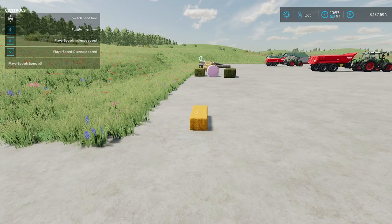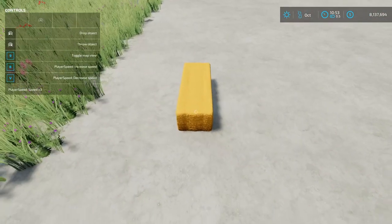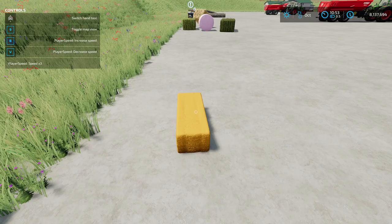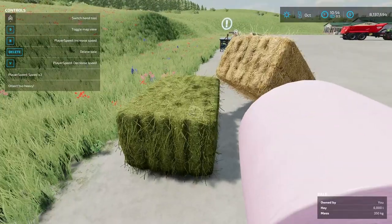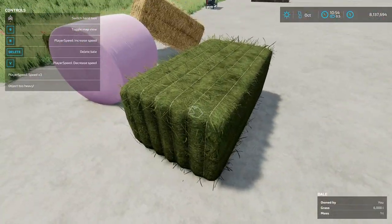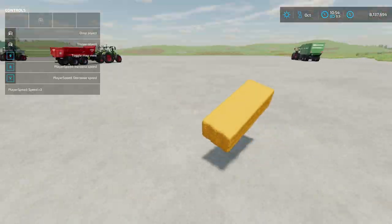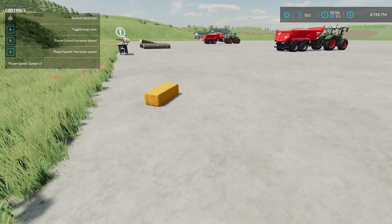Moving on, we have the Mobile Bale Sell Point. You can move this wherever you'd like. You place it by going into production selling points — it's $500 to buy. What it does is allow you to sell different materials that bales are made out of. Here I have a hay bale, straw bale, silage bale, and a grass bale. I can't lift those bales, but instead of loading them up and moving them to a sell point, I just move this lightweight unit to the bales and they will sell.